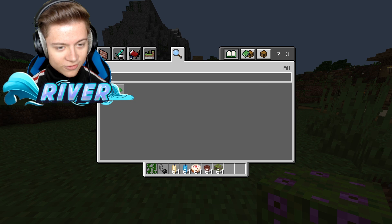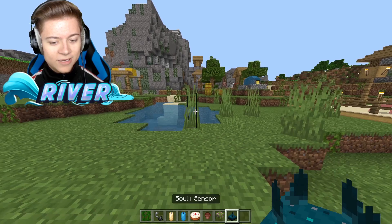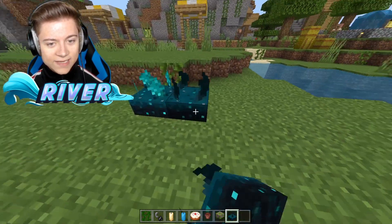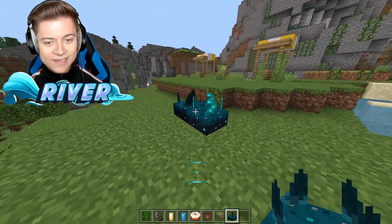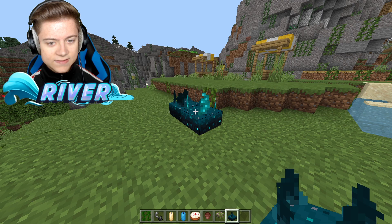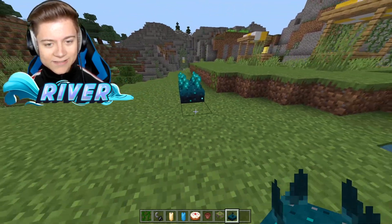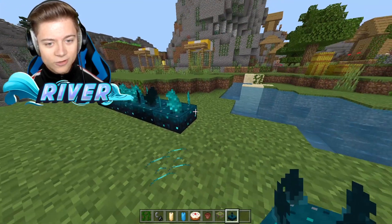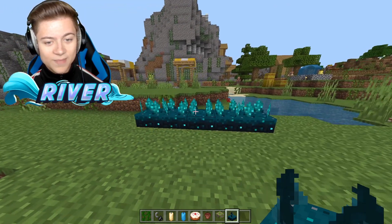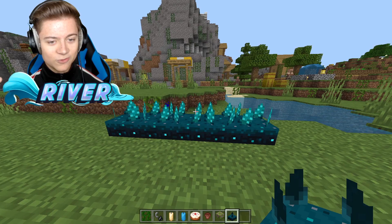I want to show you guys these skulk sensors. These weren't even announced in the main menu update, but this is such a big addition — we actually now have skulk sensors. Basically, this is like wireless redstone, and it gets triggered by movements. Be sure to check out the brand new skulk sensors. That's going to be amazing for wireless redstone — I can't wait to see what people are going to do with this.